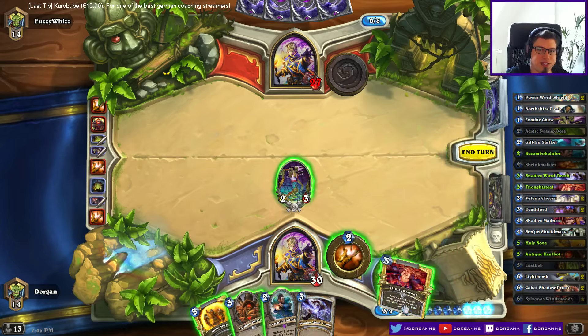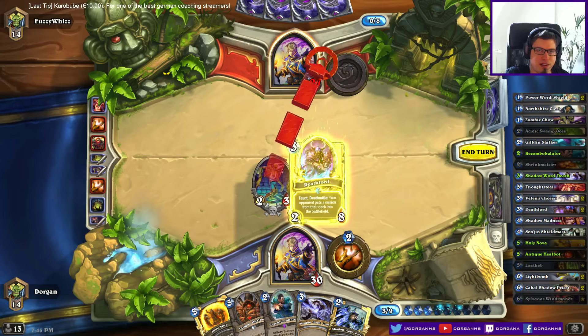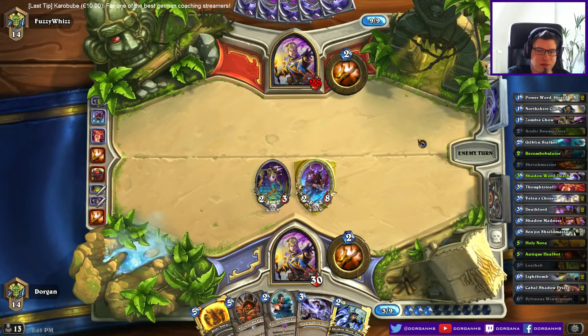Thoughtsteal, please. Oh, he has another Shadow Word: Pain. Wow, these are probably one of the weakest cards I could have gotten — not even sure if I want to play it. I kinda have to do something though. Maybe I should just drop the Healbot — doesn't do anything anyways.